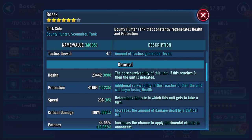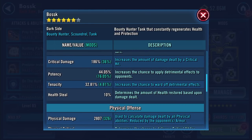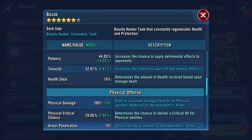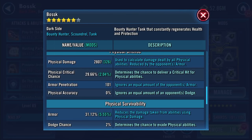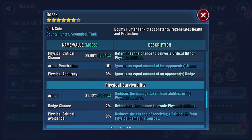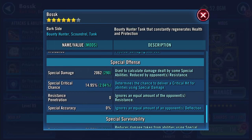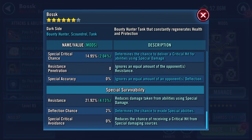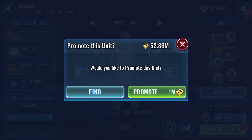Health is now 23,000. Protection 41,664 - so protection isn't changing, neither is speed. 44.05% potency, 10% health steal, 2807 physical damage, 31.12% armor, 2062 special damage, 21.92% resistance.